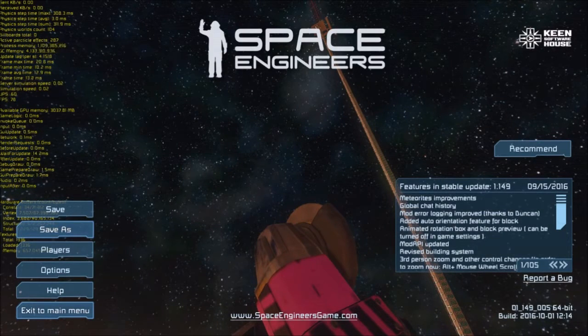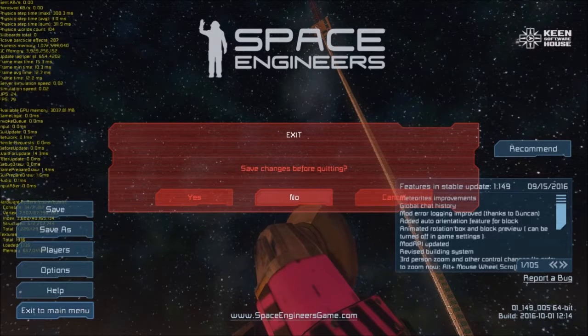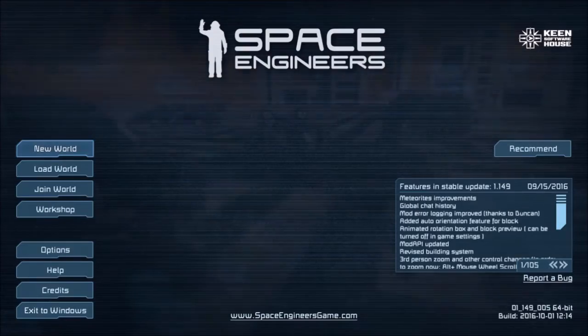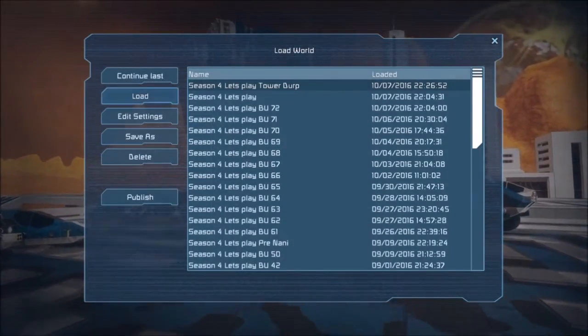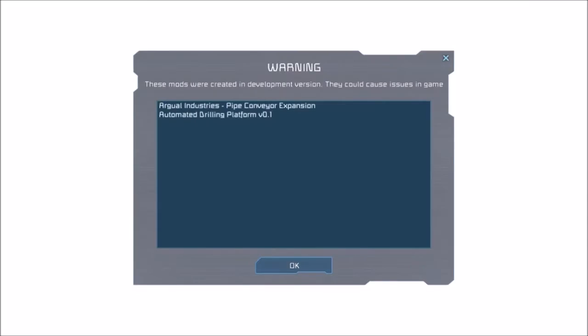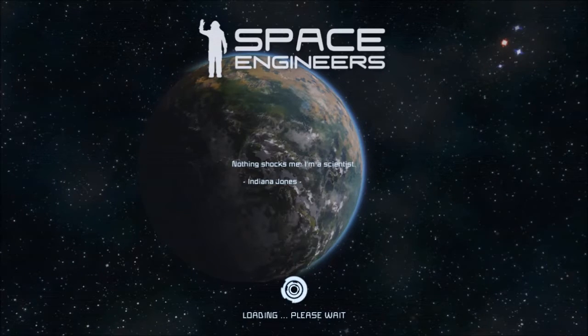Okay, so now what we're going to do is exit back to the main menu. Save changes? No reason — because we just did. Load world — tower derp — load. Alright, so you're on the other side of the cut. We're back and it's about ready to load. We'll see how this turns out, shall we? Any second now — wait for it. Oh wow, it's really thinking hard. It actually responded that it was going to load, and then next thing I know it's loading again.